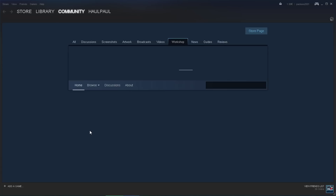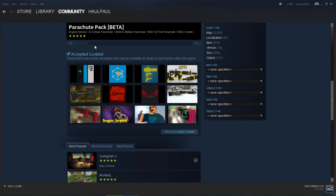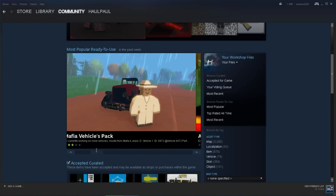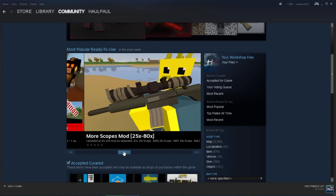Now you wait for this to load. Here we go. As you can see over here there are some suggested Steam mods — we have a parachute pack, a mafia vehicles pack, an armor truck, guns, whatever.